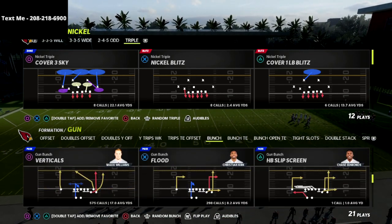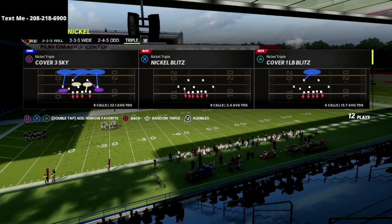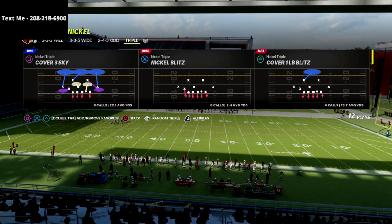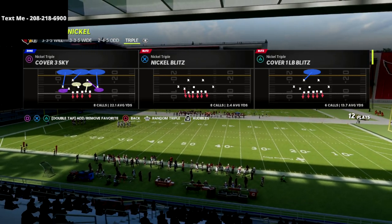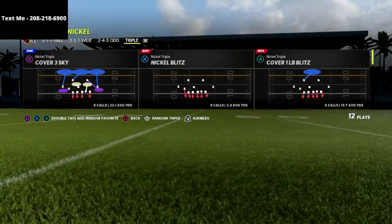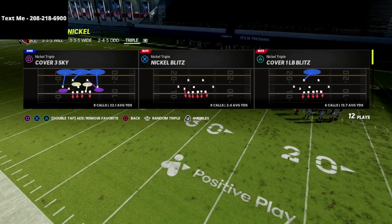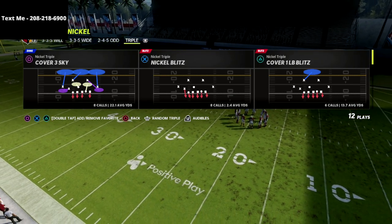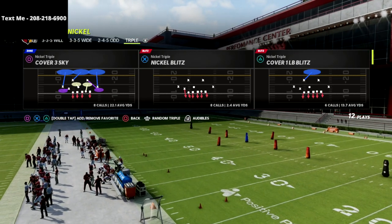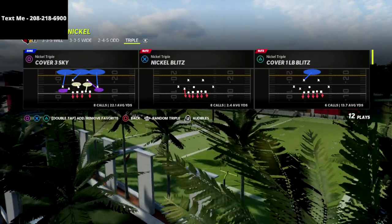I'm super stoked to share this video with you. This is a phenomenal pressure and it's really simple to set up — that's what I really like about it. There's also a lot of things we could do to make the coverage even better, and we share that more in the Nickel Triple Defensive e-book. If you want to get my full Nickel Triple Defensive guide, it's on sale for just $15 in the description. But I want to show you this blitzing concept because it's really significant — it's a significant development into why the Nickel Triple is such a good defense in this year's game.